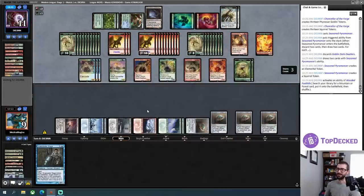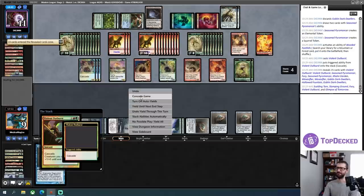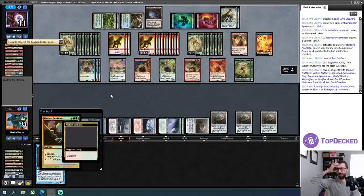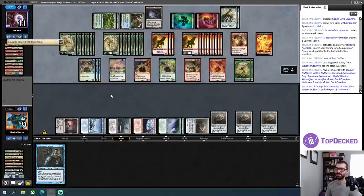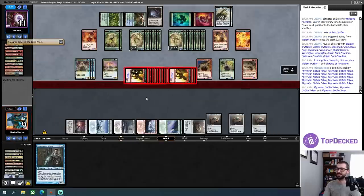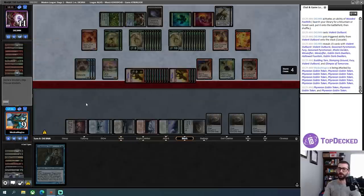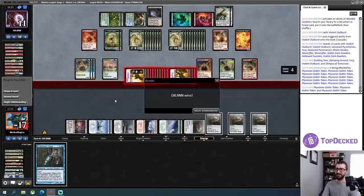My opponent has something else they want to cast — they very much have me dead here. Do we want to see what it flips into just for the lols, just to see if Magic Online crashes? No — they're choosing not to cascade. They've just turned everything into something that has one more power, and my life total goes rather negative. GGs.